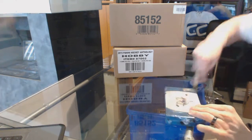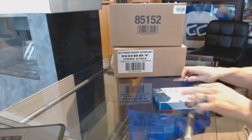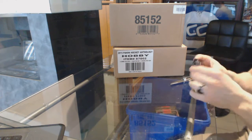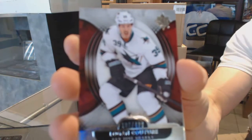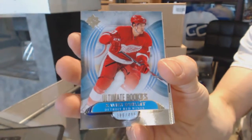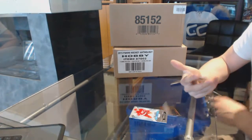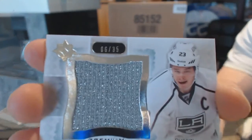Here we go — Adam Nick's box 1314, Upper Deck Ultimate. We start with a base card numbered to 499, Logan Kutcher, and a rookie numbered to 499, Xavier Olet. We've also got a premium swatch numbered 6 of 35, Dustin Brown.